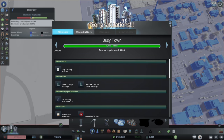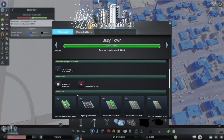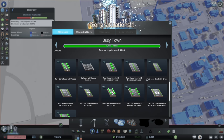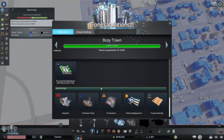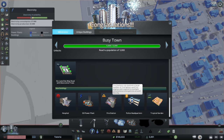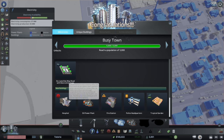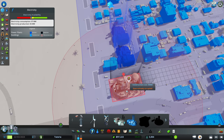But not before we reach Busy Town. This milestone gives us planning policies, level 4 unique buildings, leisure and tourism, the oil industry, public transport policies, more roads including roads with trees, an oil power plant, fire station, police headquarters, a tropical garden, and a big hospital. We'll slow down, place our new power plant, and this is where we're going to end for the day — but I want to make sure the city is working before we call it.